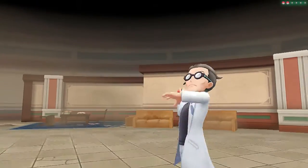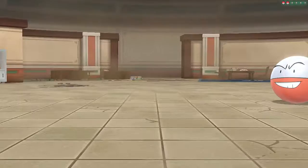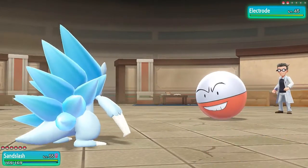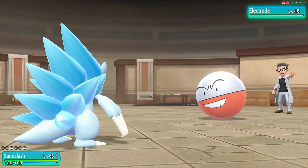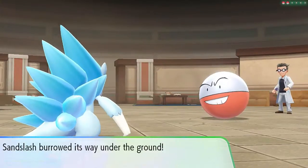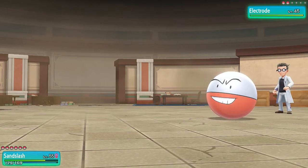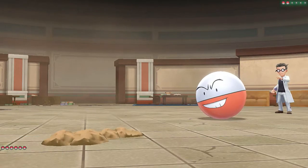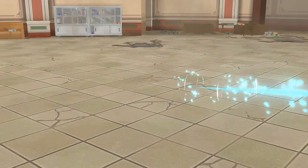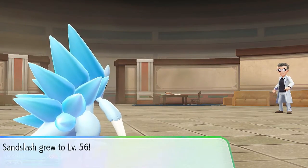Scientist Ted wants to battle, coming out with his Electrode. Now, Sandslash right here is not a Ground-type Pokemon, but it can learn Ground-type moves. Here comes Electrode's Thunderbolt — of course it's effective against my Sandslash, now that it's both a Steel and Ice-type. Electrode is still faster than us. Getting this Dig Attack in — say goodbye to Electrode. Level 55 going into level 56.